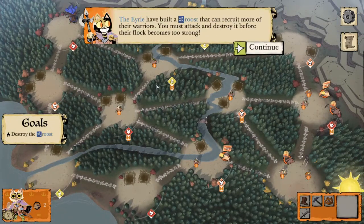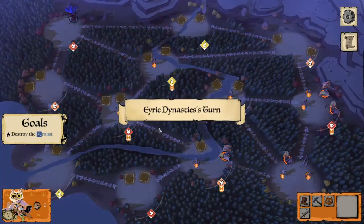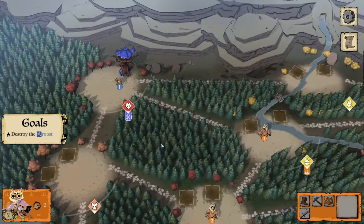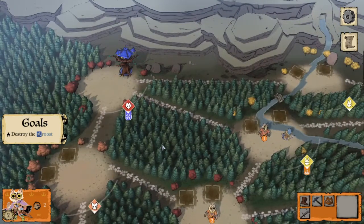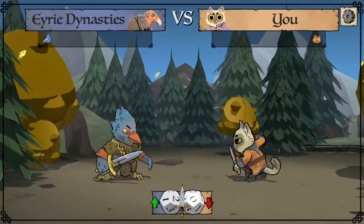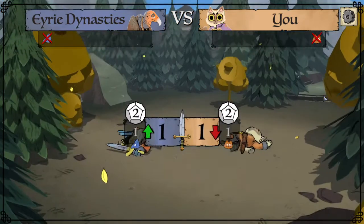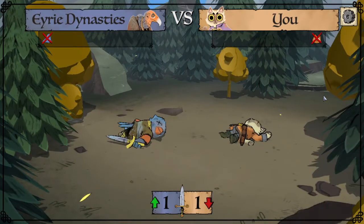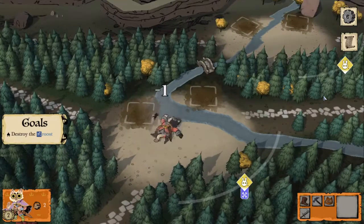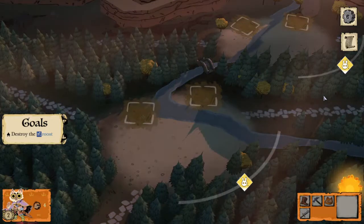The Eerie have built a roost that can recruit more of their warriors, so let's try to destroy that after they take their turn. They recruit another warrior and that warrior runs in to initiate another battle. Now that the Eerie are the attackers they get the higher die — but it doesn't matter because they rolled two twos, which means both warriors are removed. The game passes it right back to us.